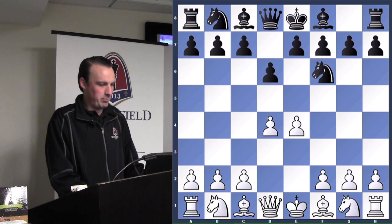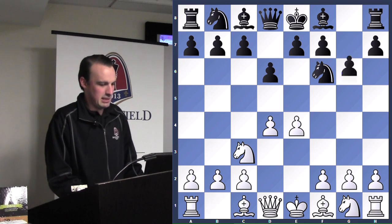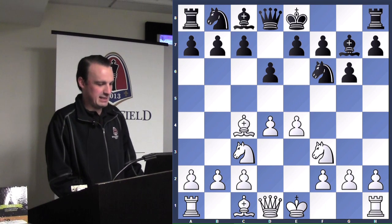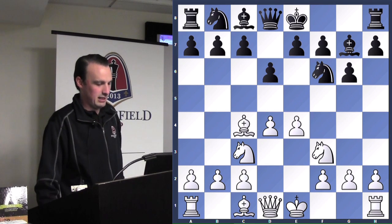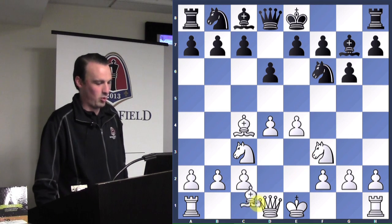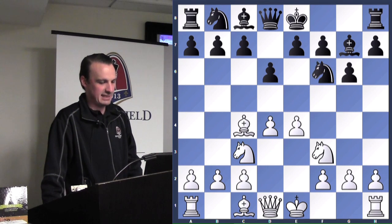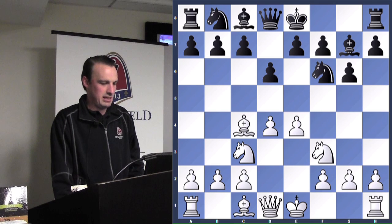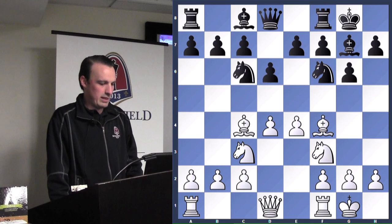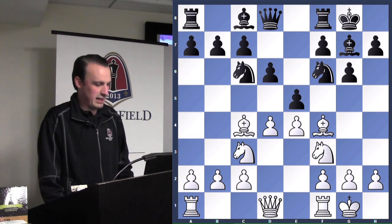Black plays the Pirc defense, which we saw last week. Notice how white is not putting the bishop and queen in a battery along the diagonal, which makes it a pretty easy game for black not to get checkmated. White castles quickly. Black plays e5, but how many defenders does black have protecting e5?